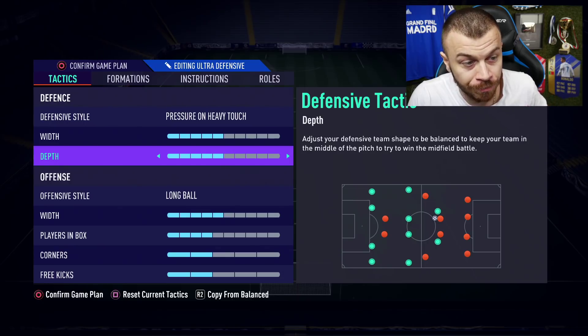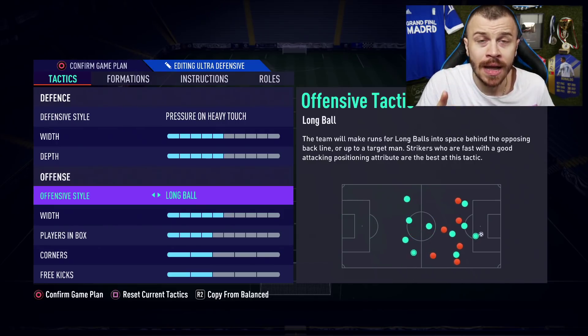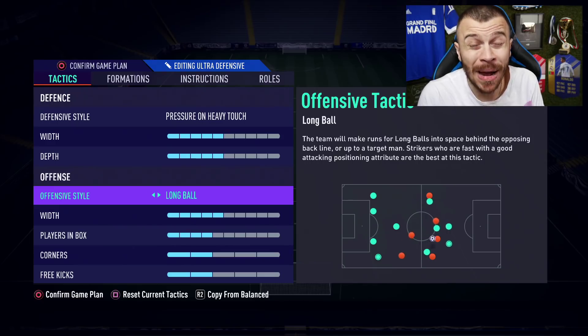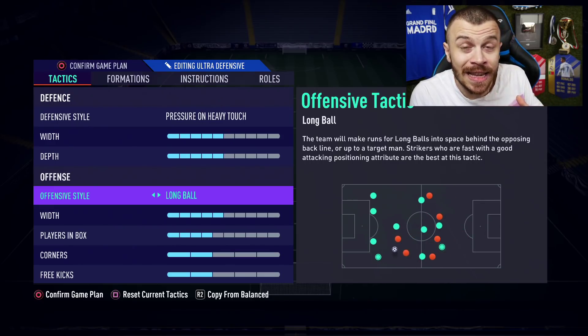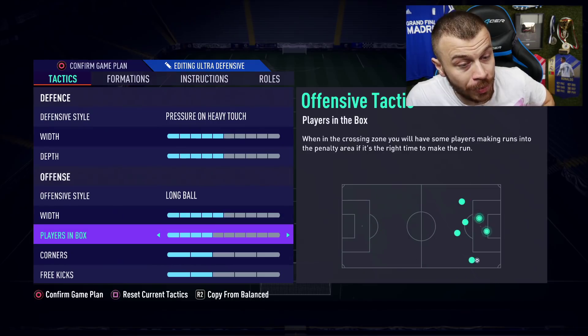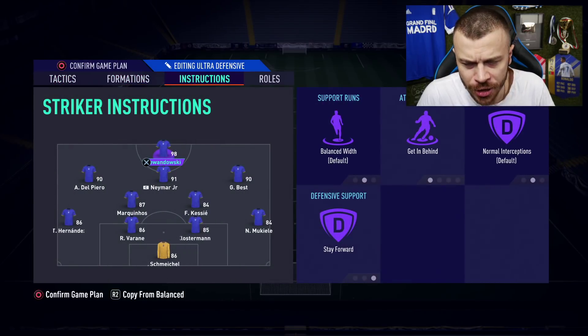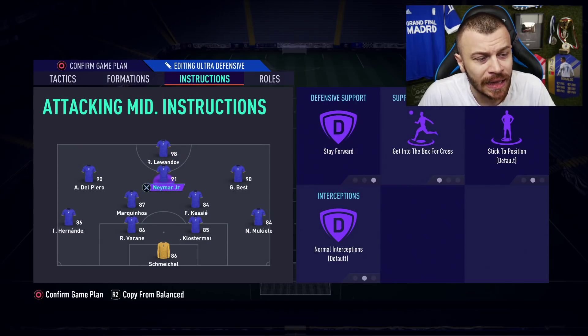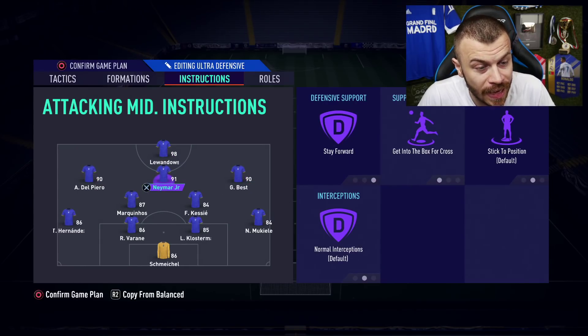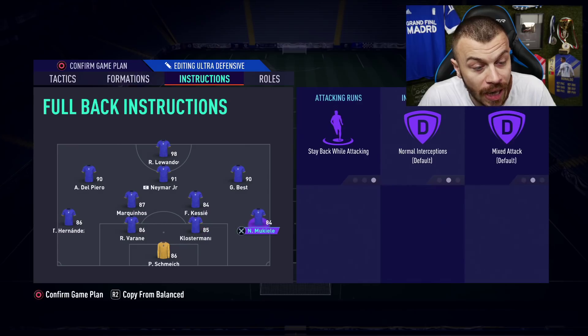Offensive style long balls is a very good option for my striker Lewandowski and my central attacking midfielder Nene, because I can easily provide them with through passes behind the defense. Width 5, players in box 4 — I don't want to take a risk, I want to control my attackers by myself. Corners 2, free kicks 2. The after-minute-one lineup: Lewandowski striker, Del Piero on the left, Best on the right, Nene as central attacking midfielder, KSI and Marquinhos as CDMs, Theo, Voron, Kloseman, and Mukiela at the back.